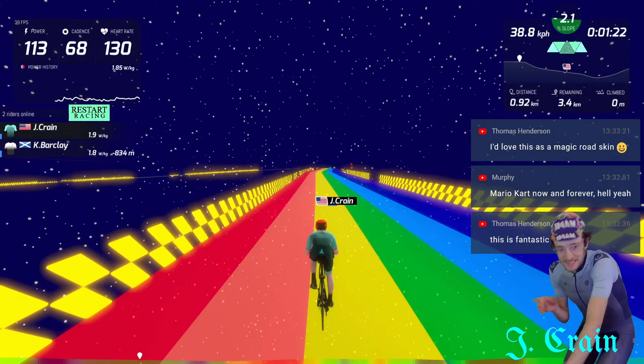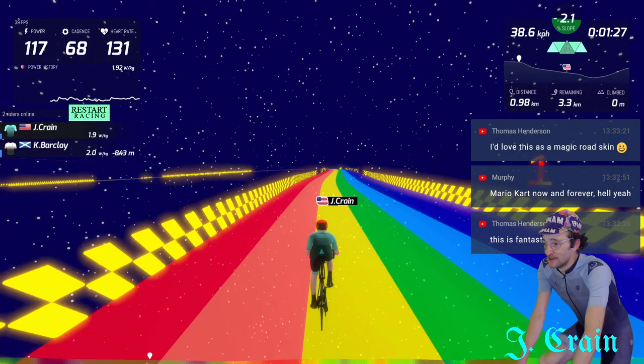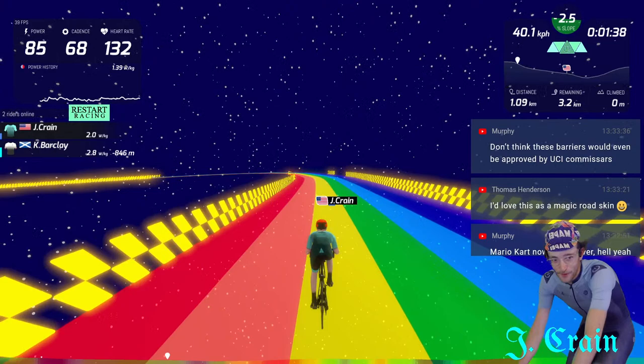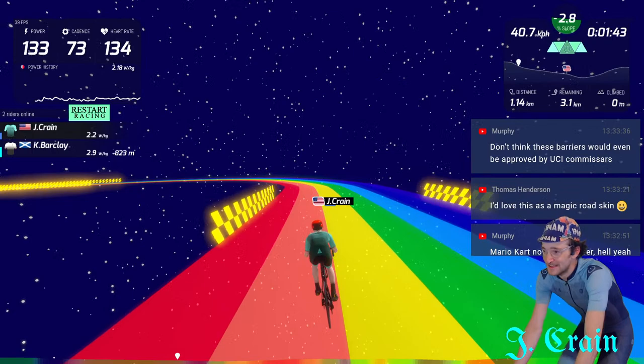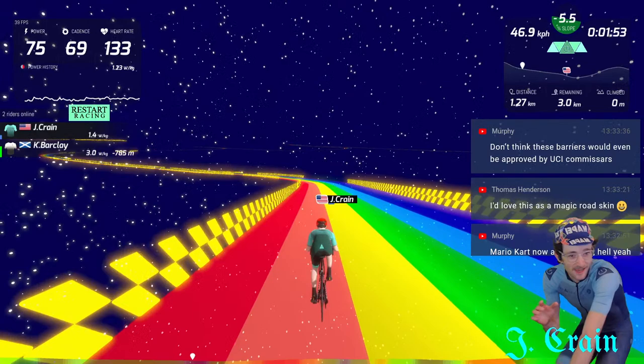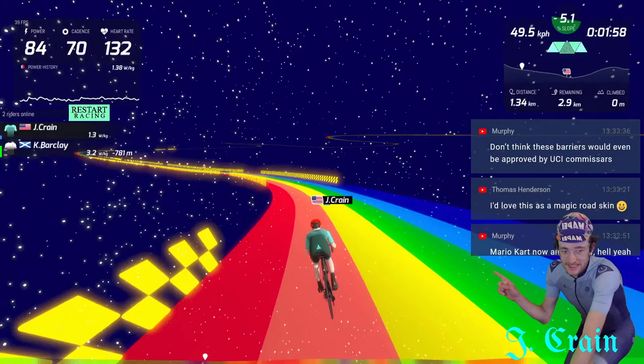I was thinking this was just going to be the skin they put on Magic Roads. I was thinking it'd be sweet to do like Tulsa Tough but as a rainbow road. The barriers are one of the things in Mario Kart you don't think about — the hardest courses are not necessarily the ones with the most turns, but the ones with the least side barriers, because you can fall off, like all the ghost courses.